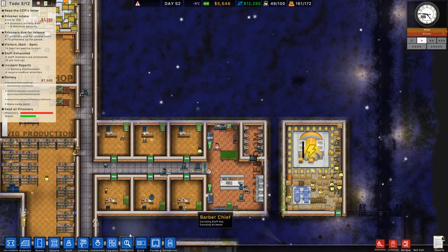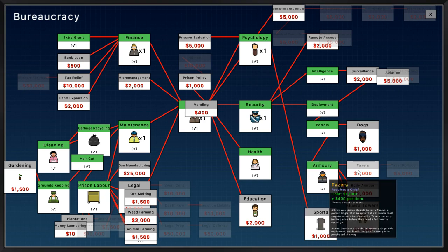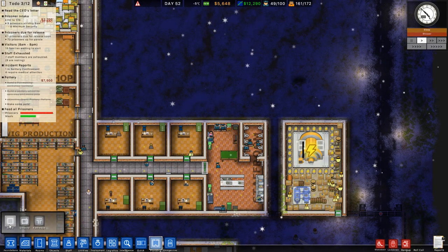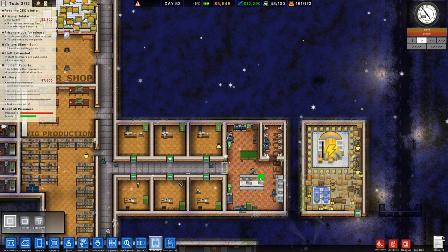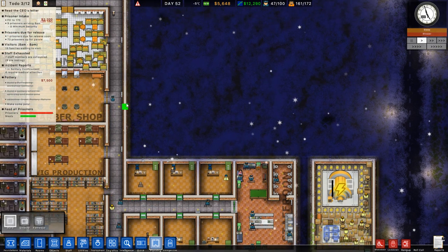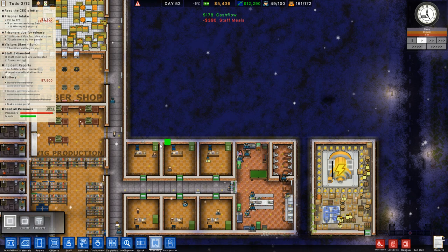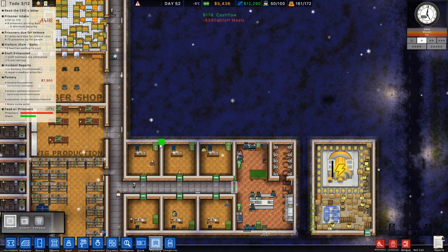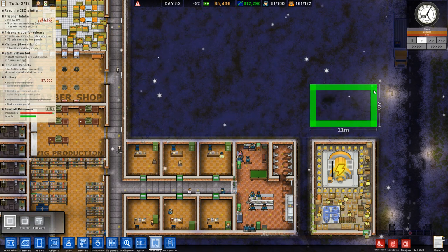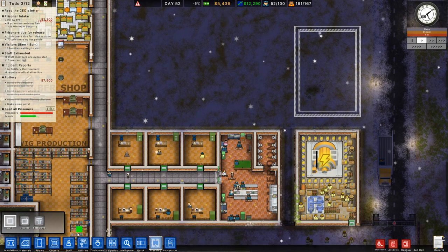Let's focus first on the staff room and armory. I don't need to research the armory, but I do need to research tasers, body armor, and then taser rollout. I want to use my money first to plan the staff room. The armory is going to be attached to it, and the only way to get to the armory is through the staff room. I'm thinking we'll go 11 by 15 - quite a big armory room, but we're going to go for it.